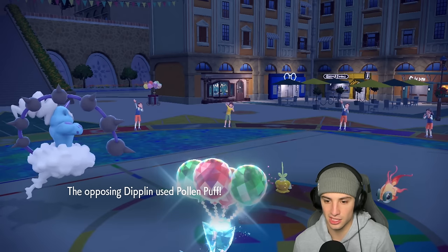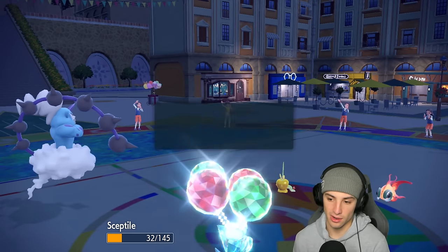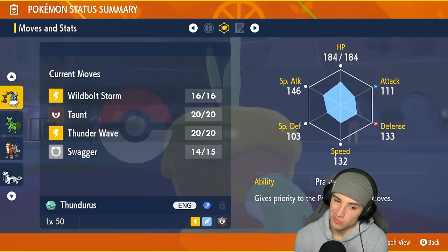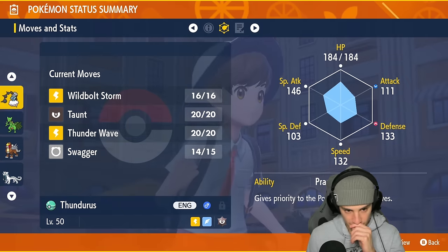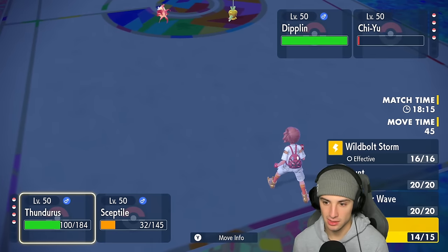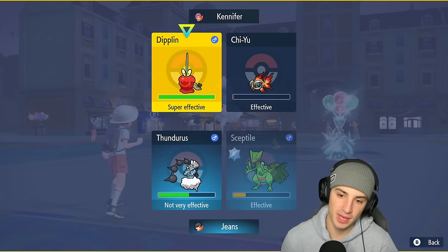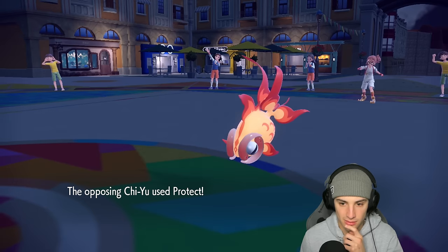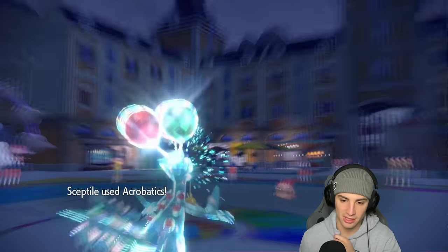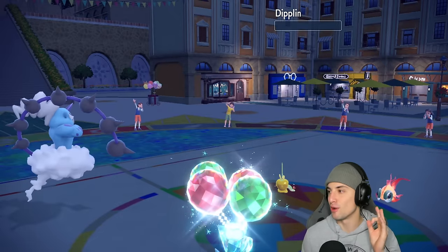Dipplin is all confused and just uses Pom-Pom into Sceptile, which Sceptile soaks. They don't have any first-turn priority. I'm wondering if I'm faster than Chi-Yu — probably not — but I'm going to go for Wildbolt Storm and Acrobatics into Dipplin to deal big damage. Chi-Yu protects anyway, so that's beautiful — Acrobatics flies over to Dipplin and should KO it. Yes, get it out of here!